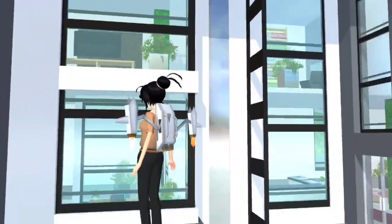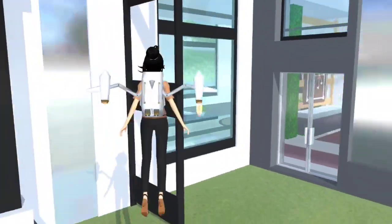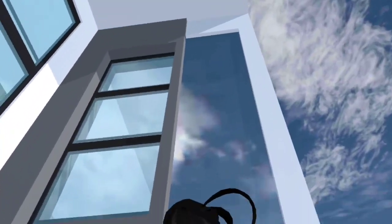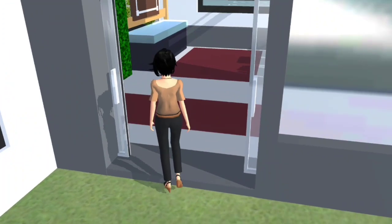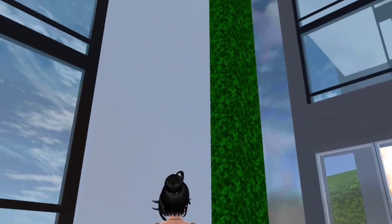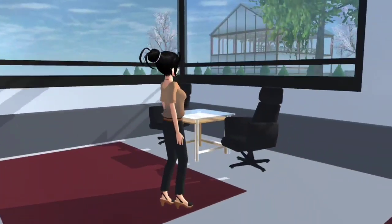Jom kita masuk. Atas dia ada metallic. Ada dia punya penghadang-penghadang, sekatan-sekatan. Yang ni Candy sengaja biar rumput. Ni pintunya di sini guys, ada metallic jugak. Tinggi jugak guys sebenarnya. Pertama-tama kali kita masuk ni ada kapit guys, kapit merah. Depan ni ruang kosong. Ada kerusi macam tu, ada rak dan ada jam. Tingkap dia tinggi guys.